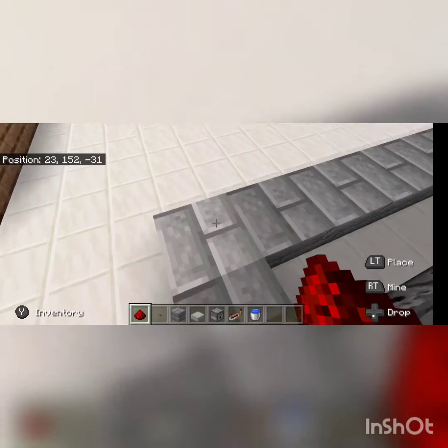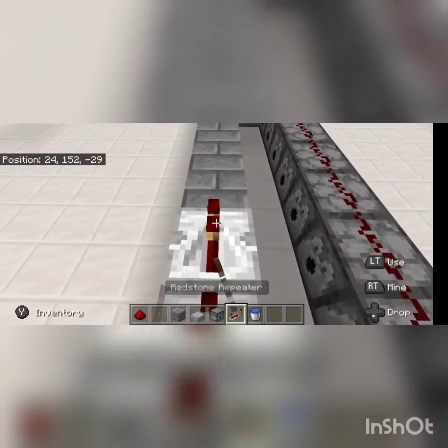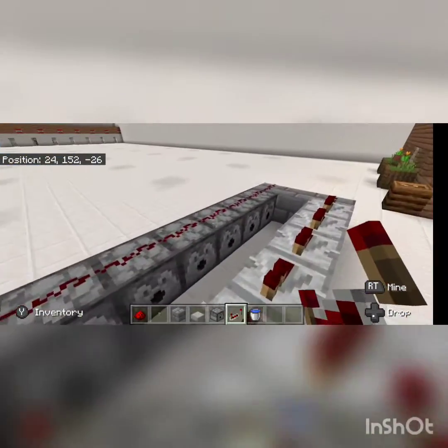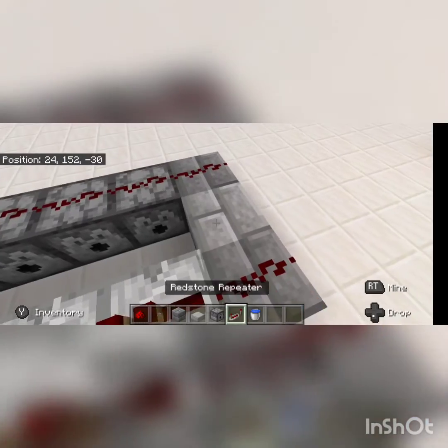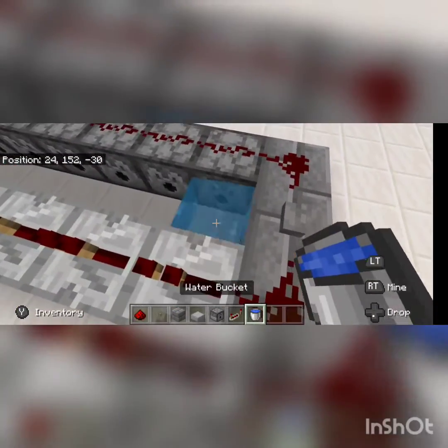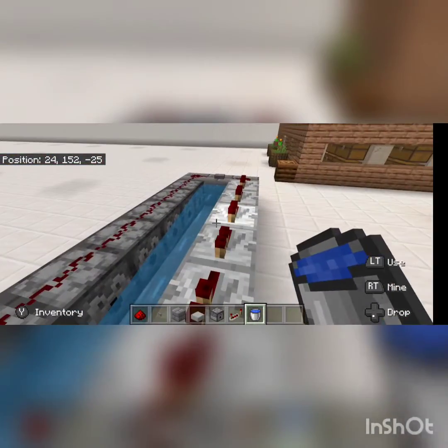Then place your redstone here, and then redstone repeaters going all the way down. Then place your button here. Then place your water here. And now, feel free to load it up with TNT.